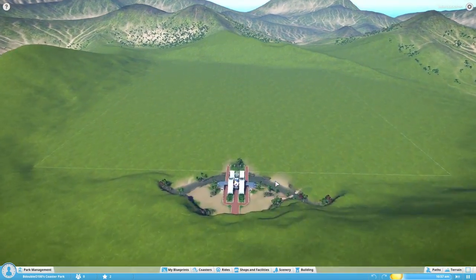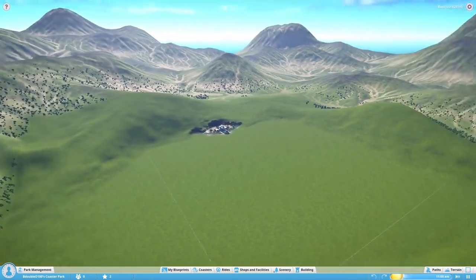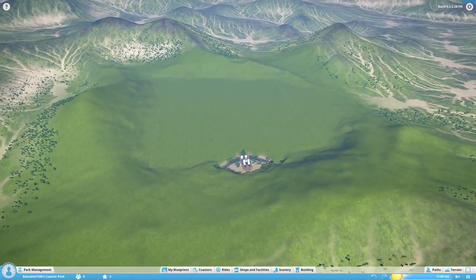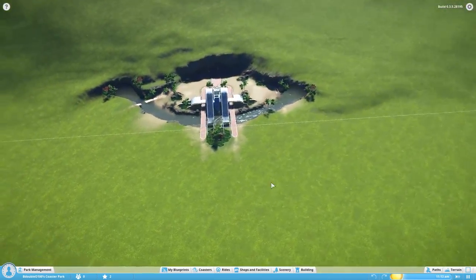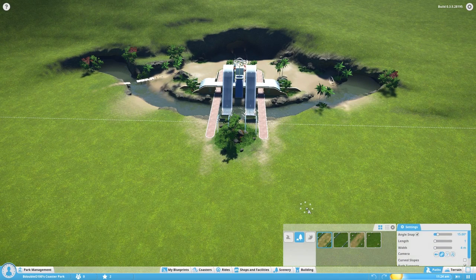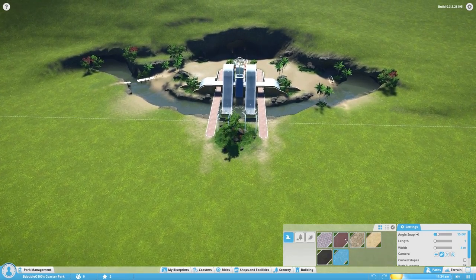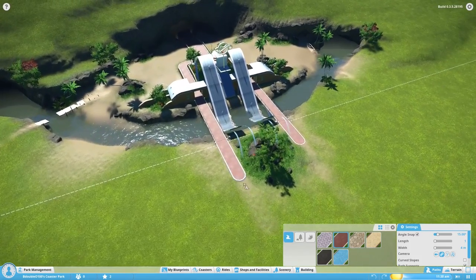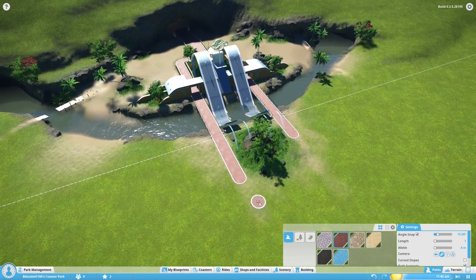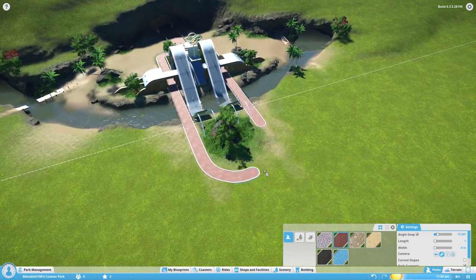Here we are at the start of our park - not bad. We're in kind of a tropical area, on this island. Here's how our entrance looks right here. It is a theme park but I don't think we're going to go with a specific theme. I did think originally maybe a Game of Thrones theme because there are so many different castles, but I've already done that on my Building with B-Double-O series.